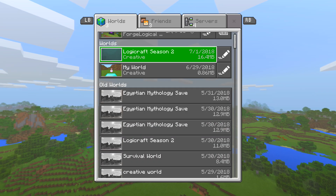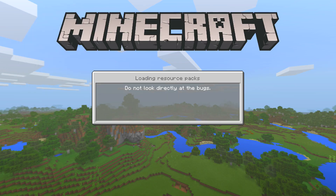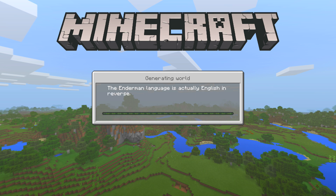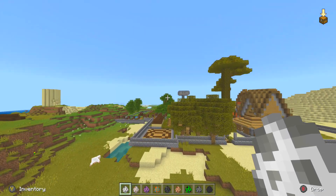And now, as you can see, we have my LogiCraft world. If you want to play on it, all you have to do is click on it and it will start loading up the world. Every single block that you placed, every single thing that you made, will be completely intact. Plus, you have access to the new features within Minecraft Bedrock, including the brand new tropical fish, the brand new aquatic content, and so much more.